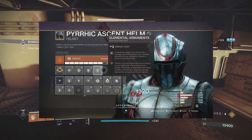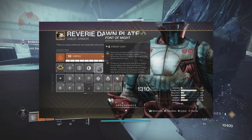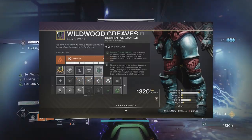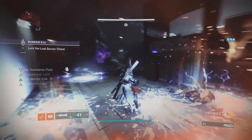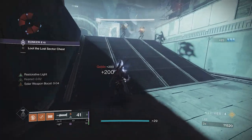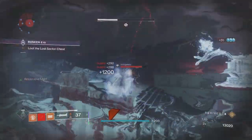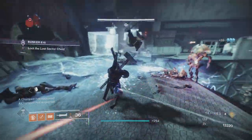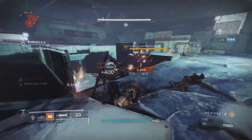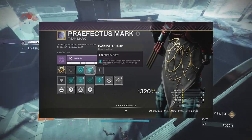For mods, I'm running Elemental Armaments to generate elemental wells when getting kills with Lament, which pairs perfectly with Font of Might, giving a 25% damage boost on Lament for 10 seconds when I collect that elemental well. Elemental Charge gives me two stacks of Charge with Light when I collect the elemental well also, and we'll be able to spend those stacks with Lucent Blade, which gives us a further 35% damage buff — stacking very neatly on top of Font of Might's 25%. You'll notice I'm also running Momentum Transfer. This mod isn't ideal or necessary to the build, but it's another arc mod that helps proc the secondary perk for Lucent Blade, which greatly increases the recharge rate for your sword. This will come in handy to get our heavy attacks ready after taking some big damage with Lament. The cherry on top is Passive Guard, which lets us take way less damage from enemies when we're up in their grill.